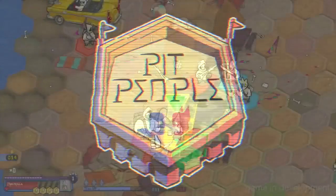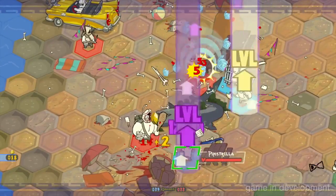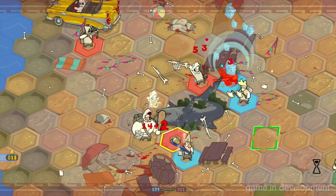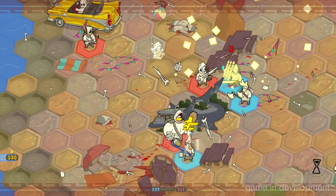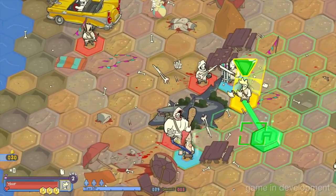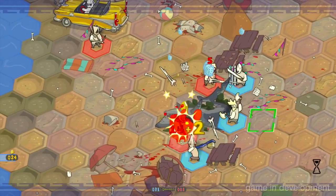At last year's PAX East, we got our first taste of the enigmatic Game 4, a hexagonal turn-based strategy game set on a world where the sky rains hazardous space bear blood. That's right, space bear blood. This year, the game finally has an official name: Pit People.